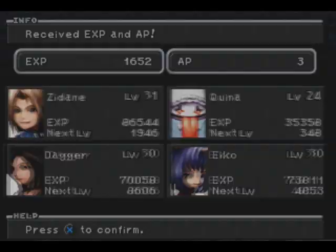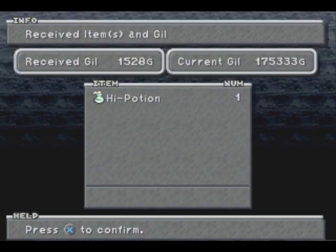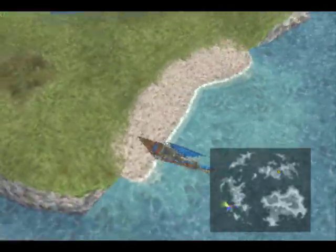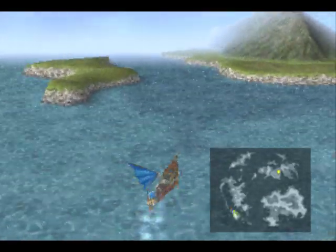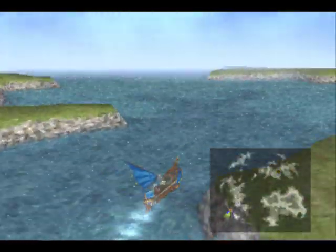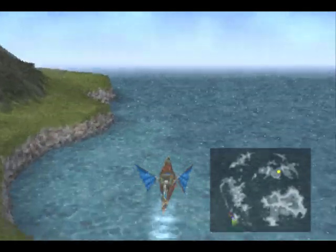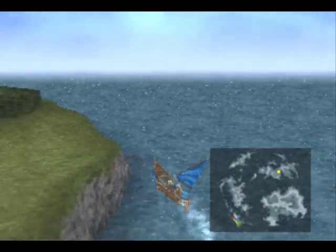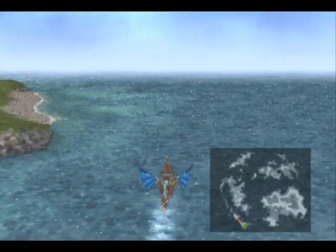The reason Level 5 Death is great is because there's an enemy called Grand Dragon. The Grand Dragons are susceptible to Level 5 Death. So now you can go back to that place I showed in the bonus episode, meet up with those Grand Dragons, and just one-shot them. Even on disc 3 — especially on disc 3 — you can get a ton of experience from them. They're still good at this point in the game, so I really like that.